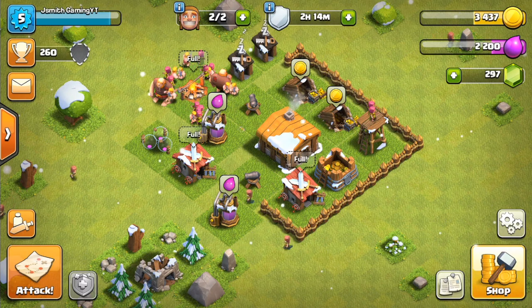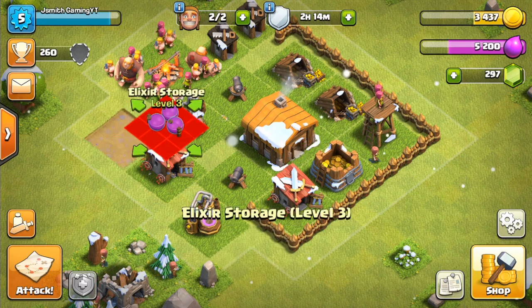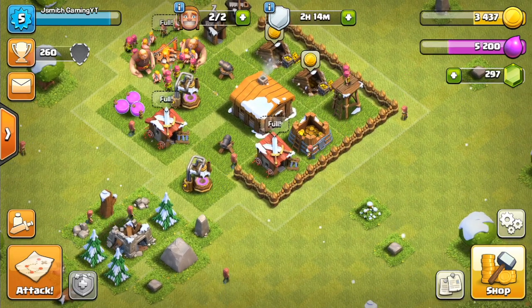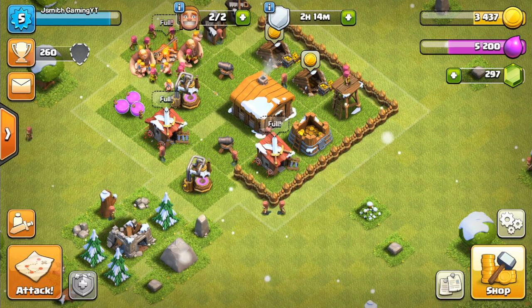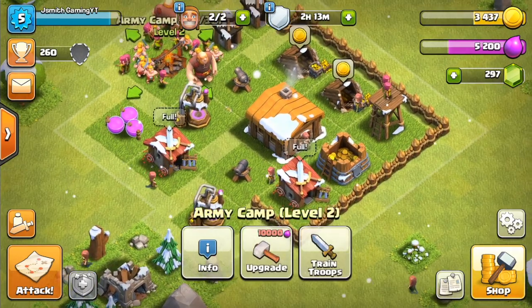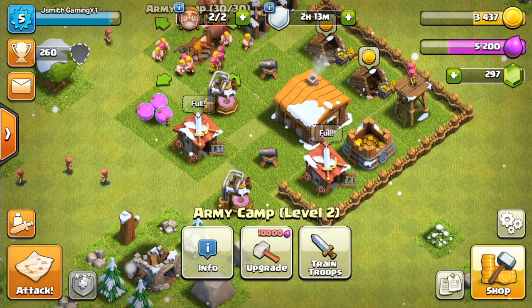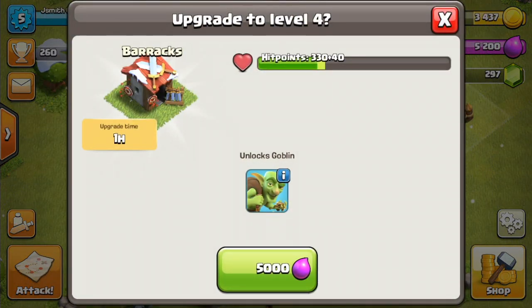Since the last video I did a couple upgrades — I upgraded the army camp, the barracks, a gold storage, and elixir storage. I like to upgrade these a little bit because I always focus on offense first. After I finish the army camp or the barracks I do the storages, because they help me upgrade other buildings faster. I did army camps and barracks first because upgrading them gives you the ability to get more troops and deploy more in battle.